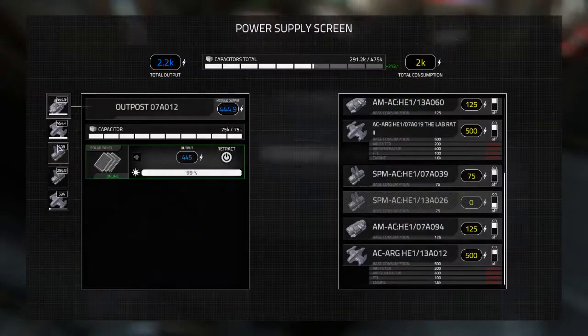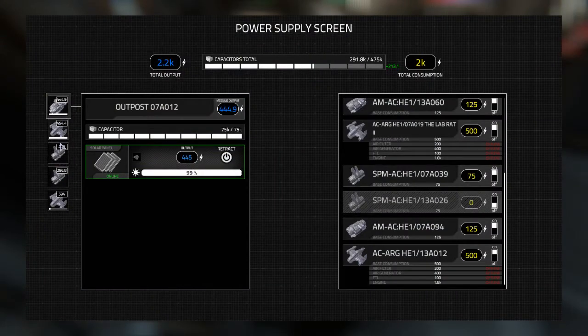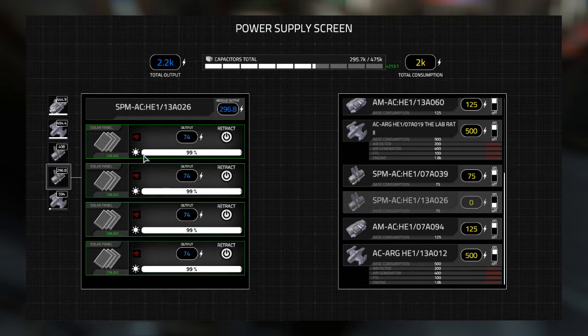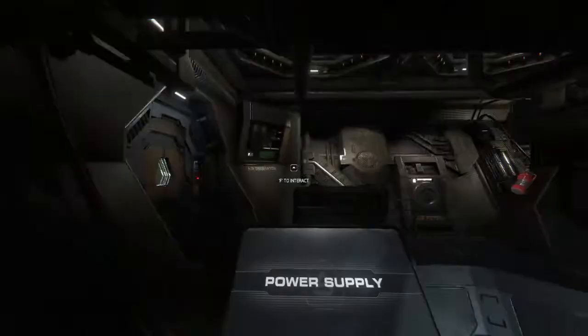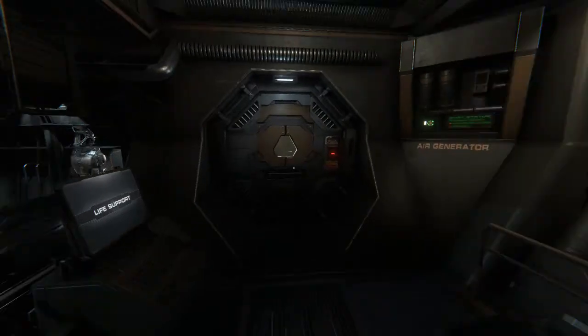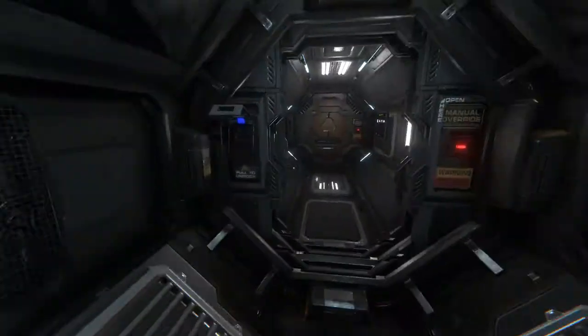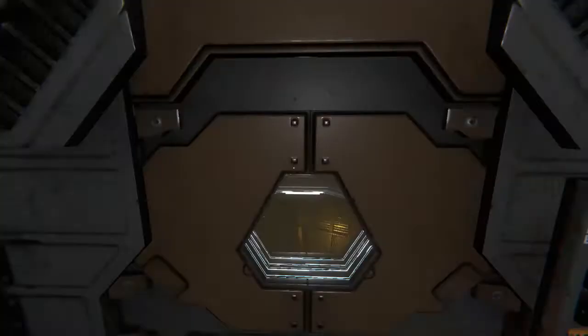Alright, I'm back in life mode. I'll go to the power supply mod screen here, so you can see every module that produces power, such as solar panels and reactors. We have the outpost here — it has one solar panel doing 450 because it's got the catalyst. The ships are doing about 500 and 600 depending on what catalyst they have, and then they've got solar panel modules doing 75 each without the catalyst. But they also have a base consumption of 75.